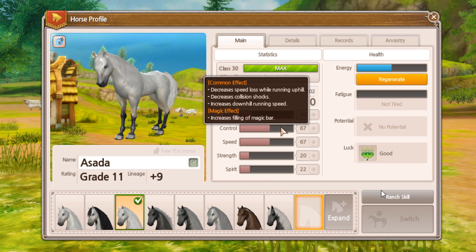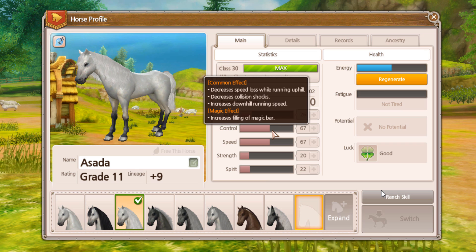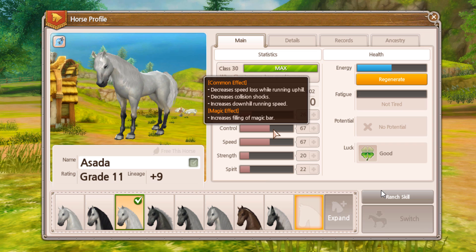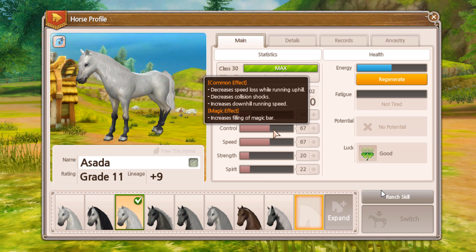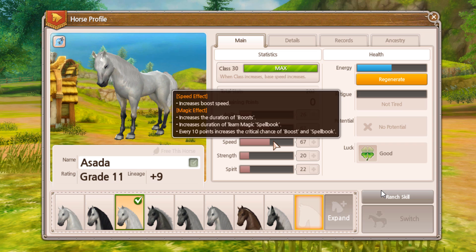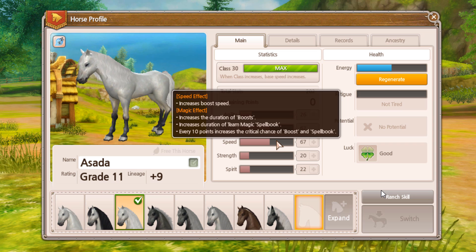Then we have control. This is most used in magic because it helps increase how fast the magic bar fills, but it also can decrease speed loss while running uphill, decreases collision shocks, and increases downhill running speed. Then we have speed. This increases the boost speed of the horse and in magic races it increases the duration of boosts.